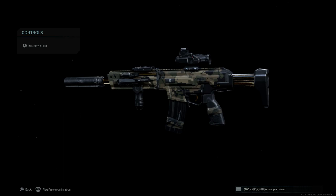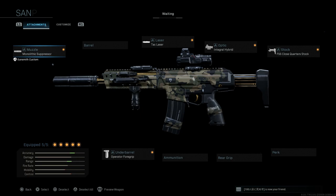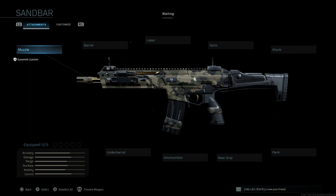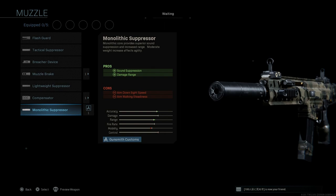So here we have the final design — this is the Sandbar blueprint for the Kilo 141, or as it's known in real life, the HK433. Let me strip this down to base first, then we'll compare it to some other different blueprint builds to see the differences, and then jump into the gameplay. At base, stripped of all attachments — which you unlock by reaching max rank for Season 4 at 155 — this is what it's going to look like.